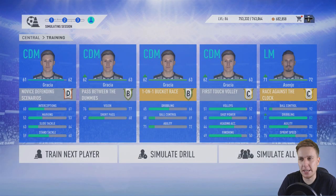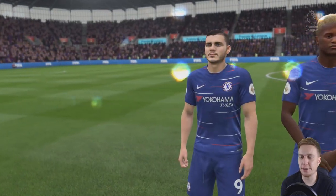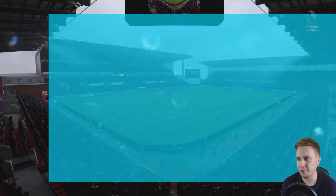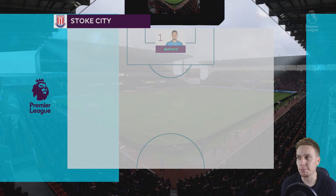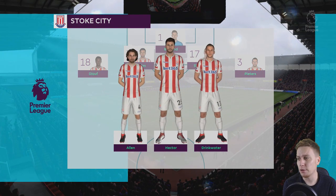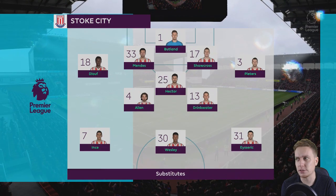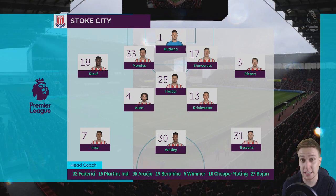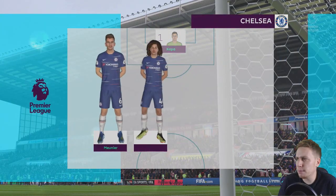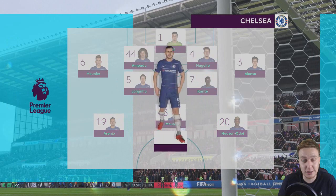Training paying off - we're focusing heavily on the youngsters. Overall rating of Gracia and Asenjo going up. Maybe we can get them both involved in some Premier League games very soon. The question they normally ask: can they do it on a cold, wet, windy day at Stoke? We're going to find out today. Stoke City line-up: Jack Butland in goal - very decent keeper actually, quite error-prone which puts a lot of people off. There's our old friend Drinkwater in midfield. We should have enough to win even with a rotated team. Ampadu comes in, Jorginho and Kante holding. Then Asenjo, Mount and Hudson-Odoi - three youngsters playing behind Icardi.